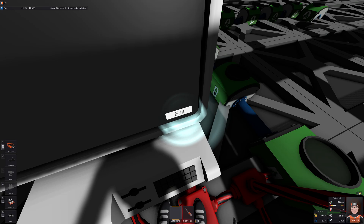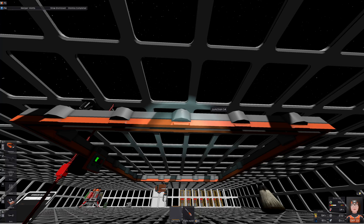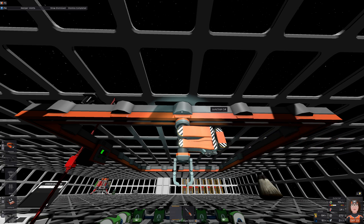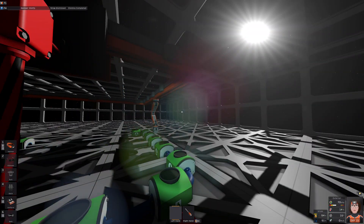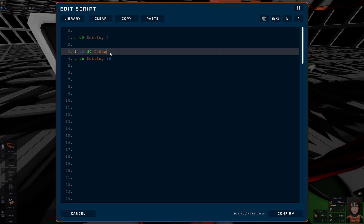Let's see if this works. It works! The index value can even be read — that seems to be its position on the overall rail. Not the station, but the actual position, rail by rail.